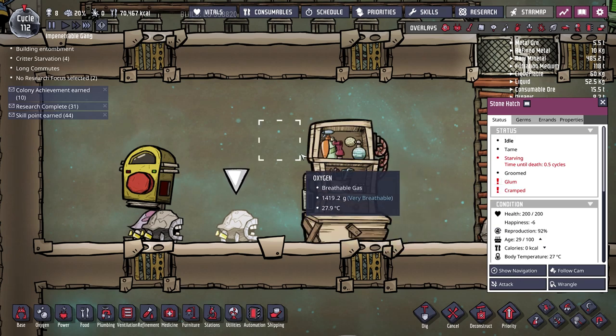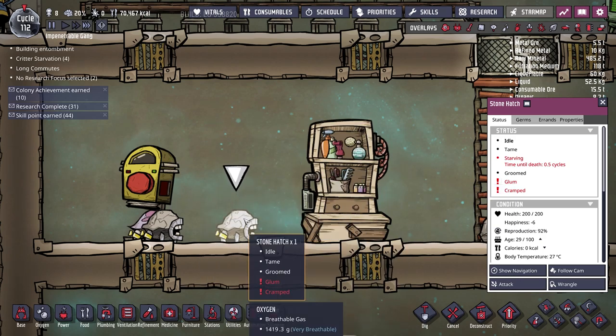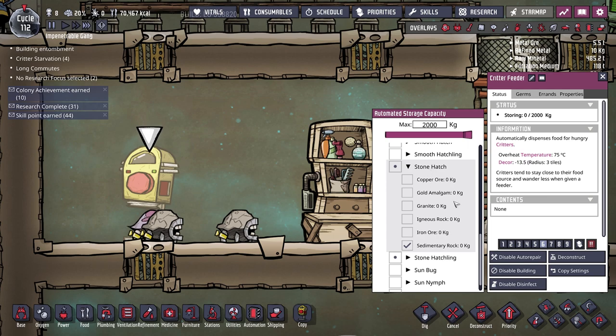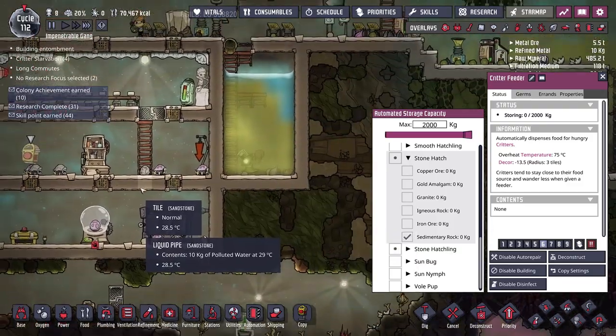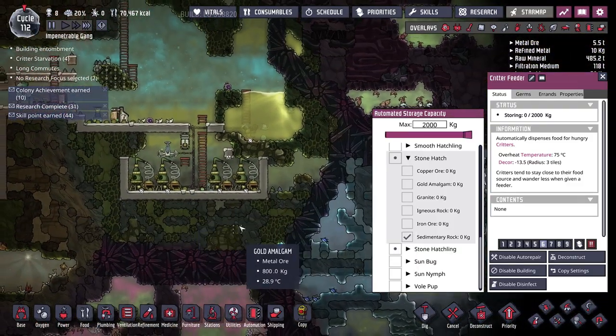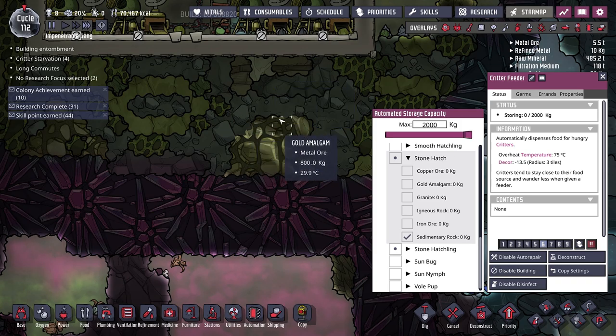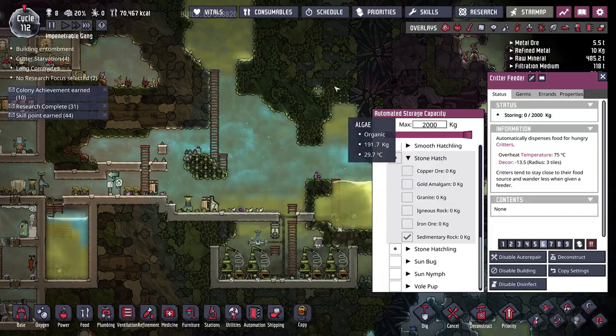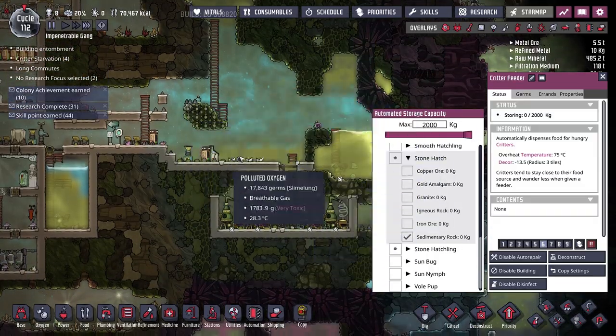We've put way too much time and effort into getting these hatches, specifically the stone ones. So the first thing we need to do is allow our stone hatches to eat something other than sedimentary rock. We were feeding normal hatches sedimentary rock to increase chances of getting stone hatches, but now we're also completely out of sedimentary rock — we've been focusing on digging out the slime and algae in the top section.